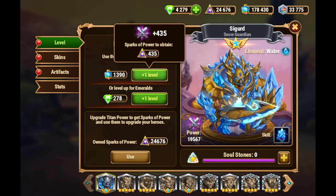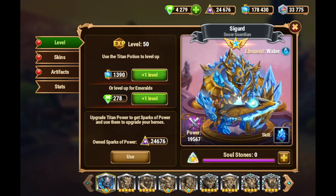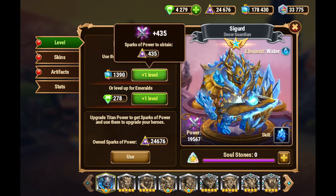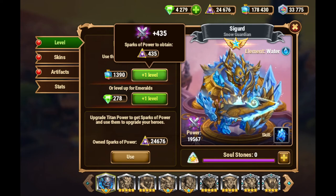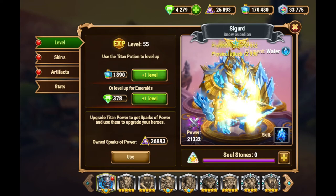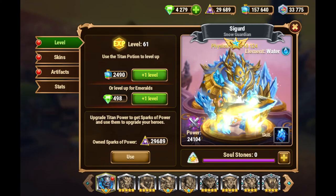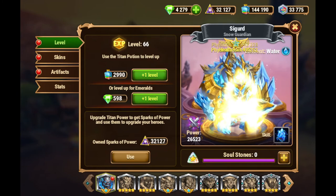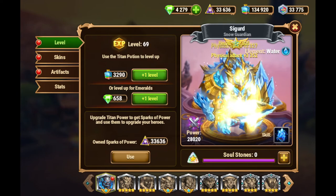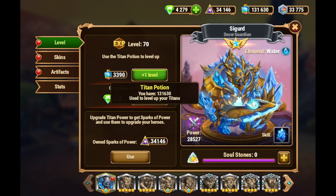Let's start with Sigurd. At this point it's costing just 1,390 titan potions, so not really that much. As we increase the level of the titans, we'll also gain sparks. I think the first mark will be level 70 — I think that's a good point where we should stop, because that's already a lot that we burned through.